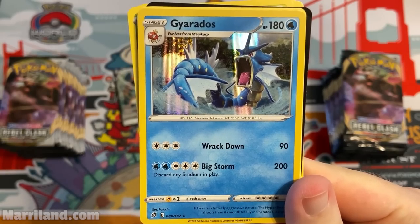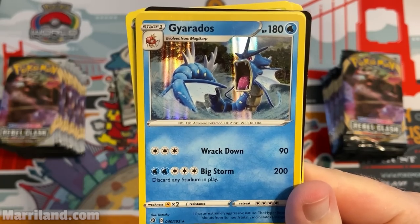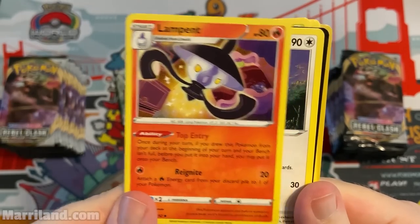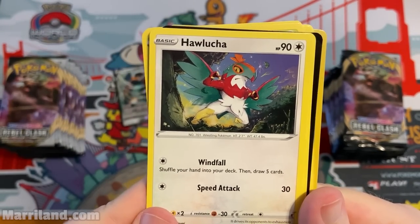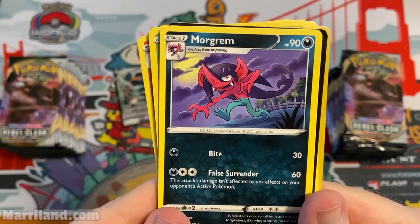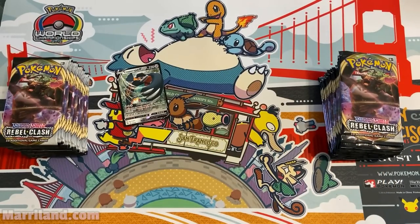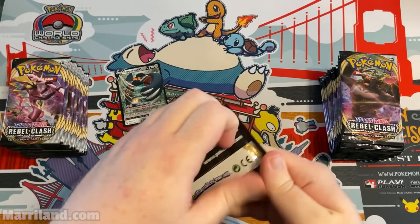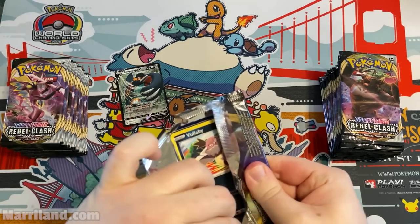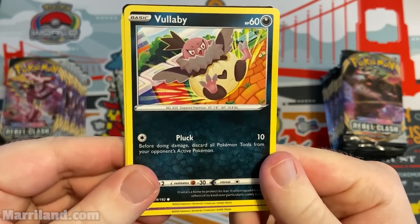Gyarados is a lot of energy but a lot of damage and a lot of HP on a non-Pokemon V, which is pretty cool. There's a Hawlucha — Windfall shuffles your hand and draws five cards. Surrender — the attack damage isn't affected by effects on your opponent's active Pokemon. Sounds cool but maybe not that exciting.